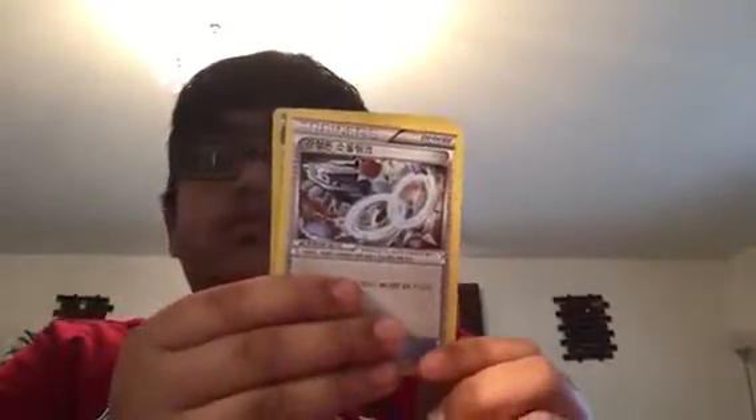Okay so first I got a Druddigon — I don't know what that is, I forgot him. No wait, it's a Leafeon. A Steel-type energy card, and a hollow Klinklang — nice, cool hollow.